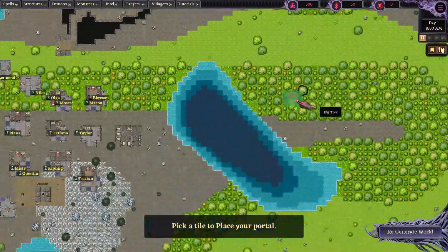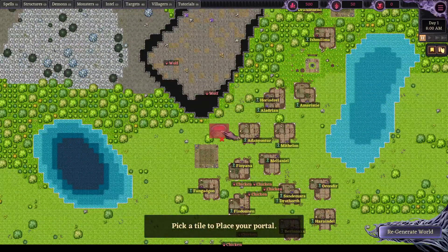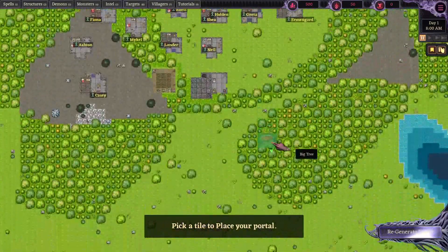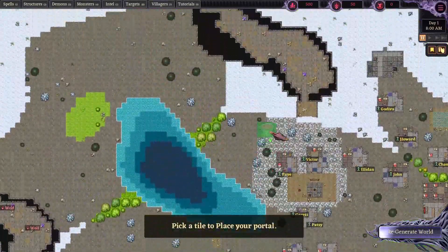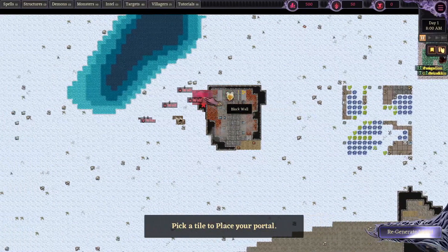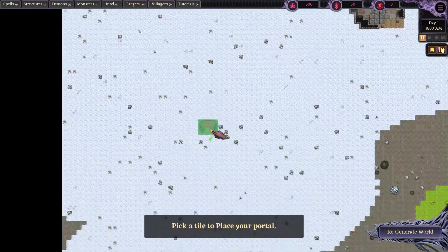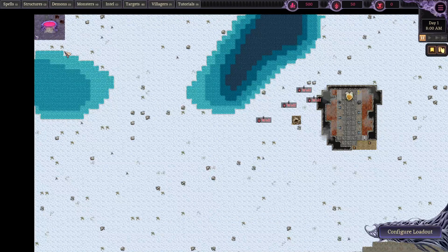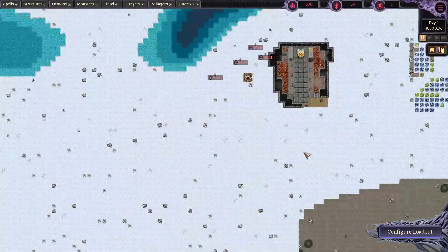In order to successfully burst forth into the world we have to do so subtly. We can't just slap down our portal right next to the elven village or this lycanthrope village and expect to win, because the humans will instantly discover us. We want to find a spot on the map with not too much mortal activity - next to the legendary forge tile might be our best bet. We've got two bodies of water here as natural barriers, so let's go ahead and build the portal there.